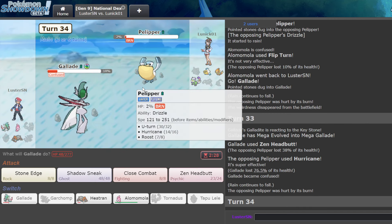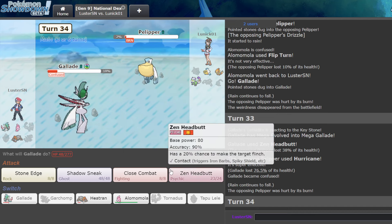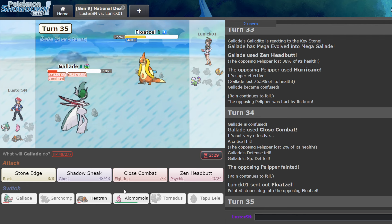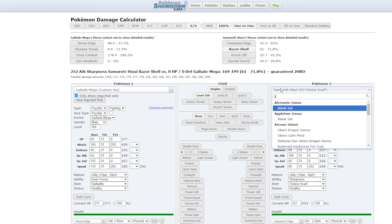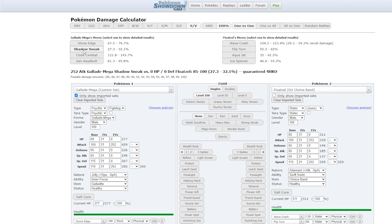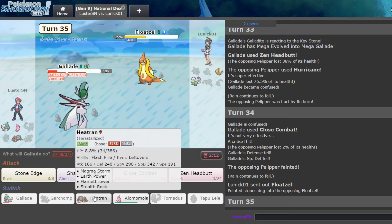We get confused — it's like whatever. I need to break through here. Okay nice, we break through. I think I'm still fine. Like, I have to check some things right now. Can Shadow Sneak kill this from this percent? I want to say no. Floatzel. Shadow Sneak doesn't kill. So I have to sac Heatran, go U, Flip Turn, Shadow Sneak, and try to go that route.